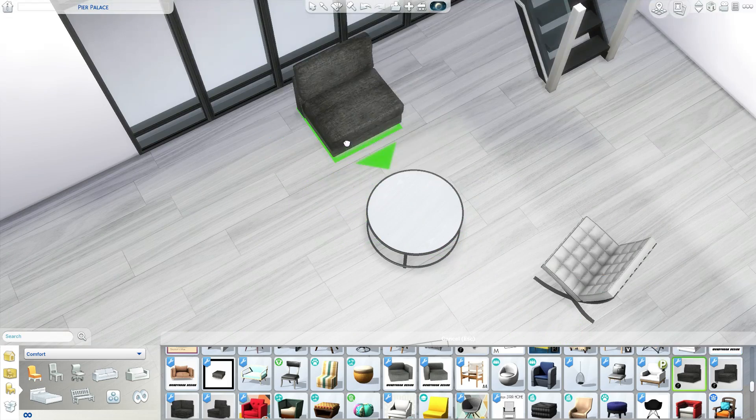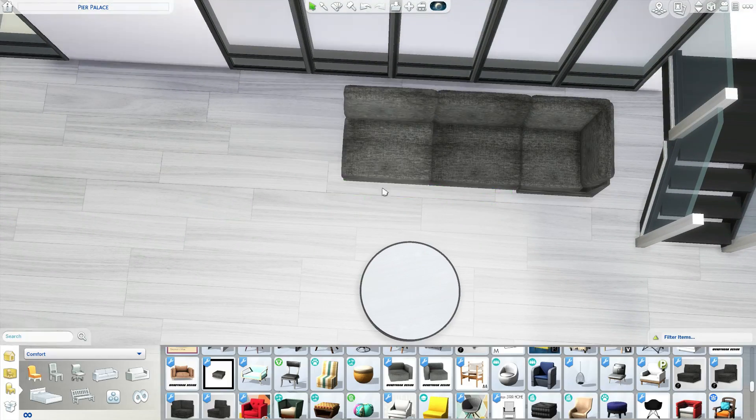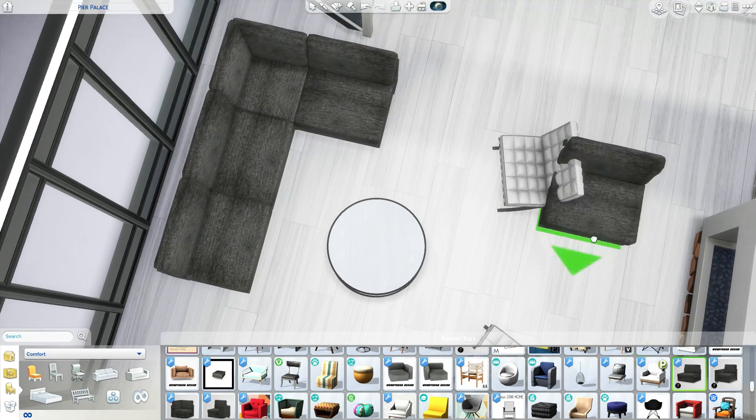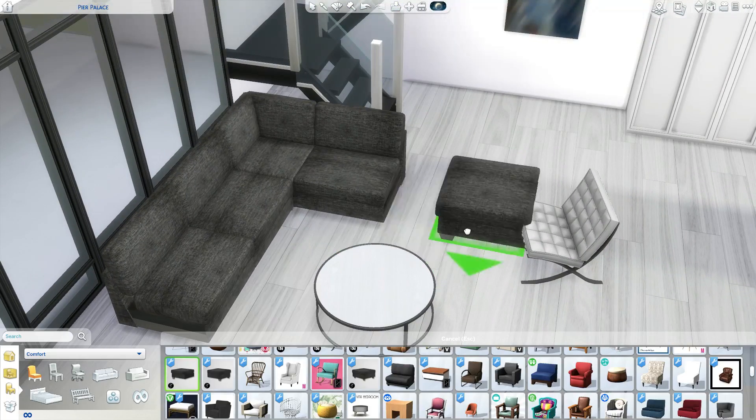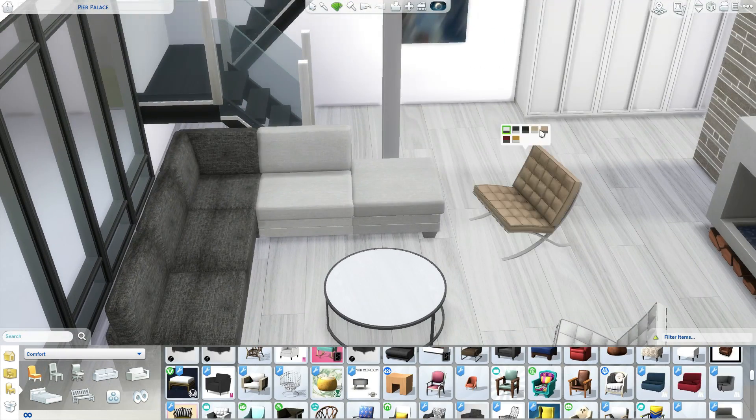It looks so nice. Honestly this kitchen is like one of my dream kitchens — I love it so much. That's my favorite part of this build. Which brings me to the question of the day: what is your favorite part of a house? Bedroom, bathroom, kitchen, living room, basement — whatever it is, let me know in the comments.